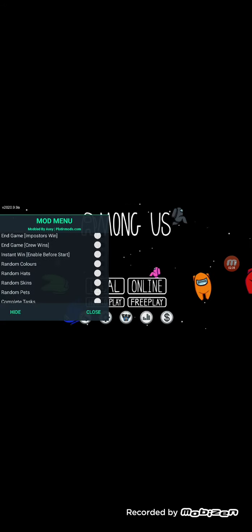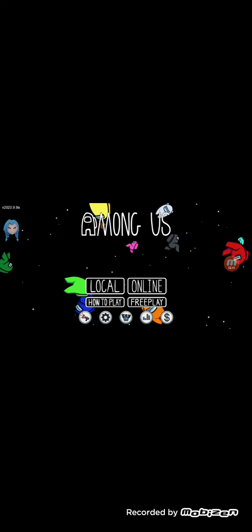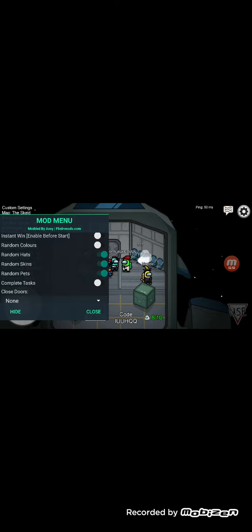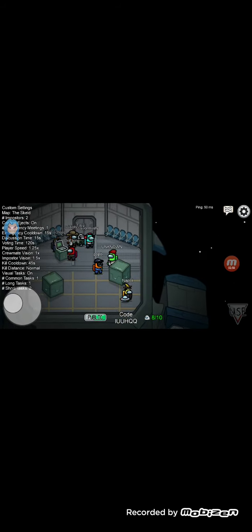As you can see, there is a mod menu. You can unlock all hats and put them on if you want, get rid of ads, and go into a public lobby — you don't have to host. You can change all the names, and look at the task station, distance, and speed settings.